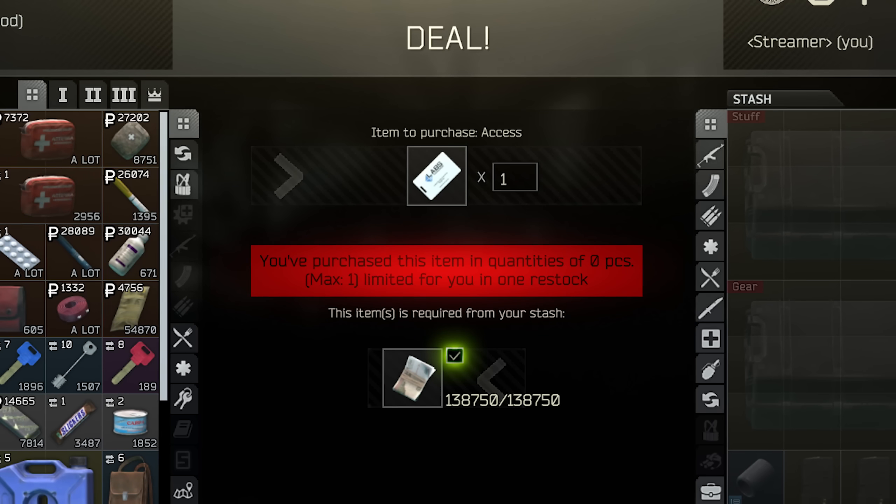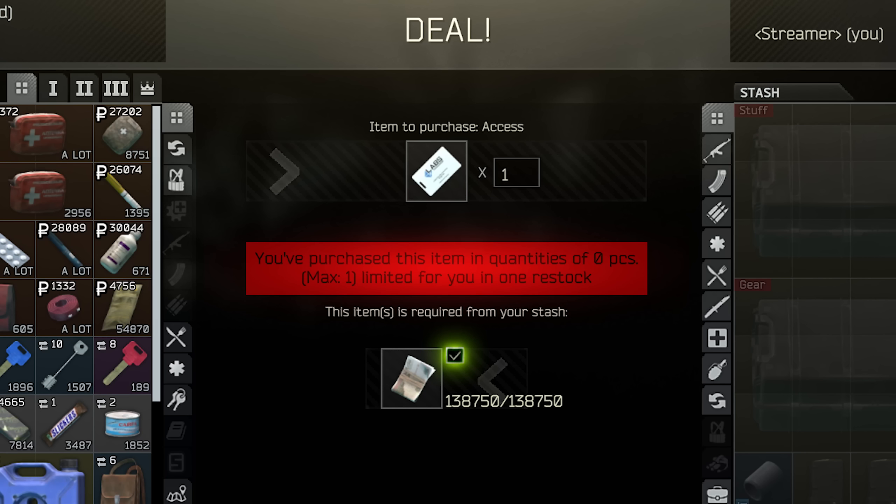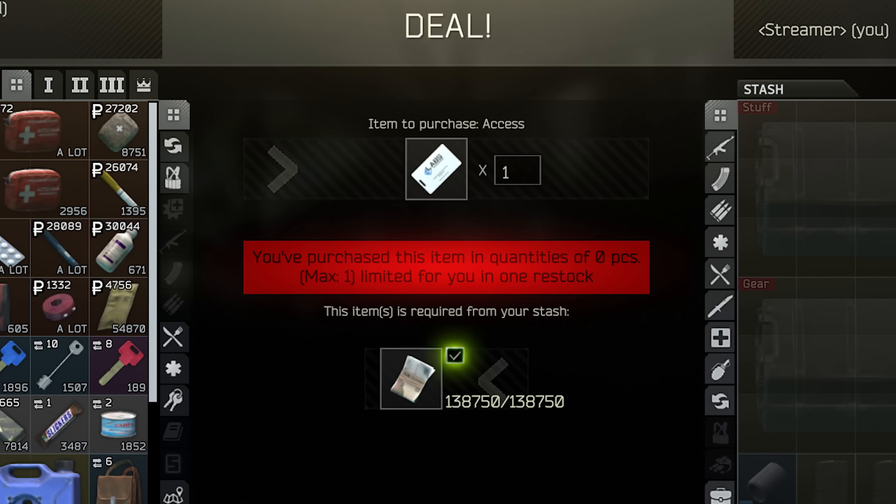Something to also take note of: the Labs Access card is now available from Therapist for about 140,000 rubles, which is super cheap. However, you do need Therapist Level 3 to get these cheap Lab Access cards. There's a lot up for sale, but I do believe they will probably sell out once people catch on, so make sure you buy them as soon as you can after each reset.